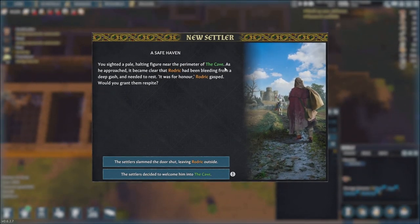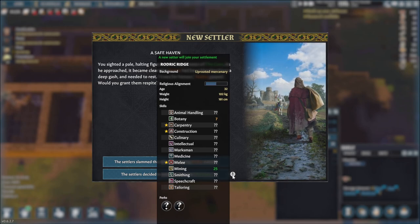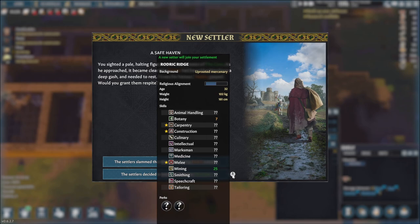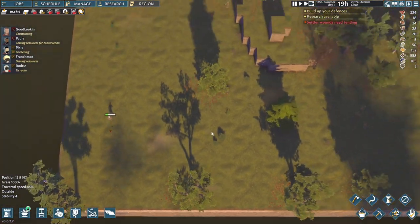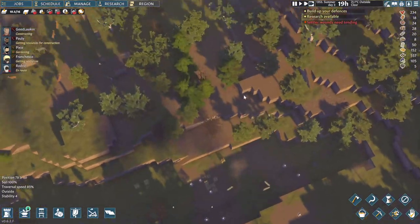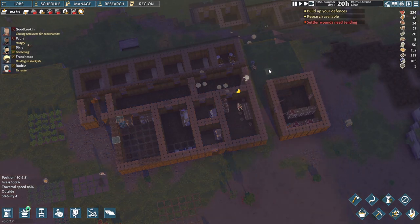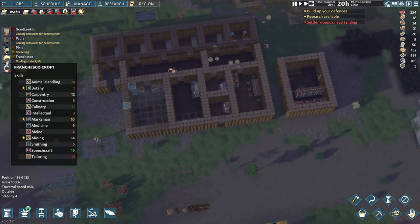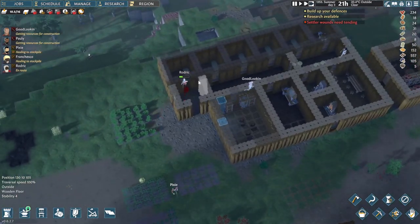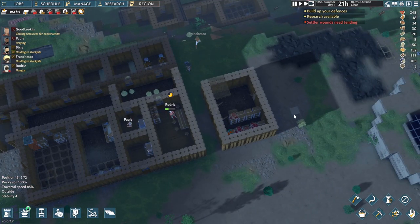We do have another colonist that would like to join our colony - Roderick over here. Let's check out his stats. Carpentry, construction, and melee - we'll definitely welcome him to our colony. So that's the fifth one. And whilst we were building, I also asked on the Discord if anyone would like to have a colony named after them - so welcome Francesco to our lovely little colony. Roderick we'll give another name soon enough as well.